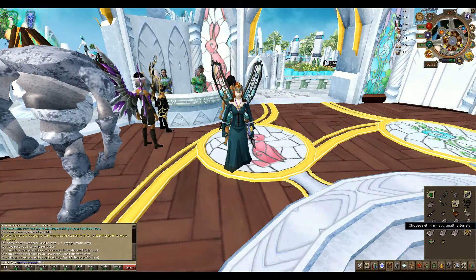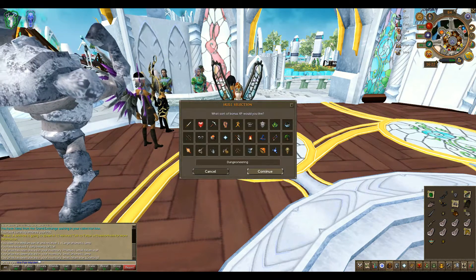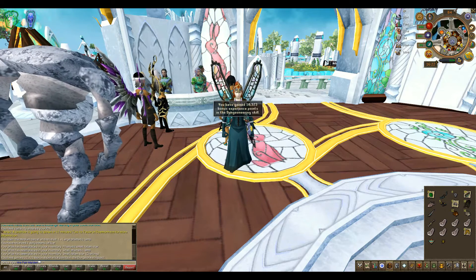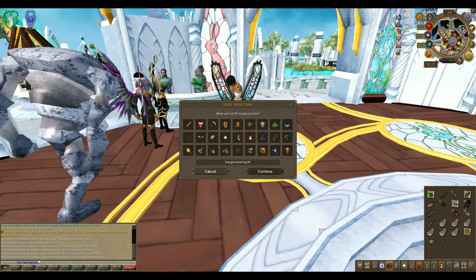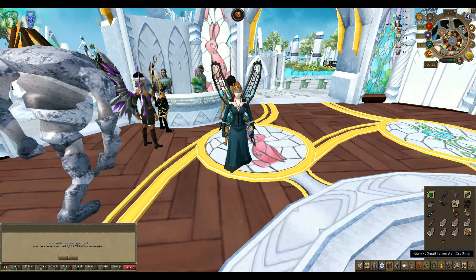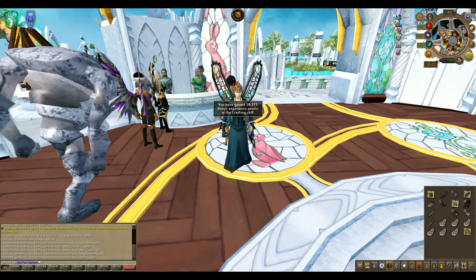That was pretty exciting. This prismatic small fallen star we will put on Dungeoneering for 10,000. The prismatic lamp, the same, for 8,600. And the small in crafting is 10,000.